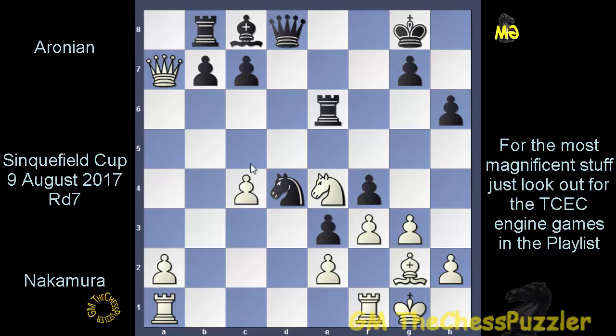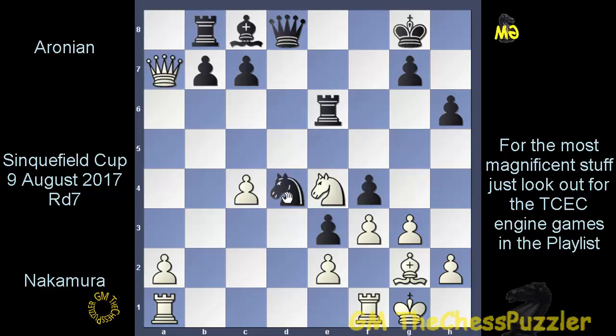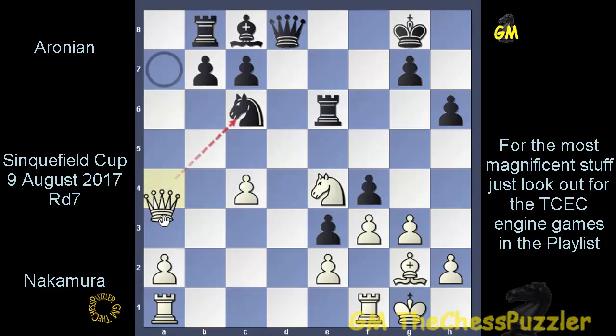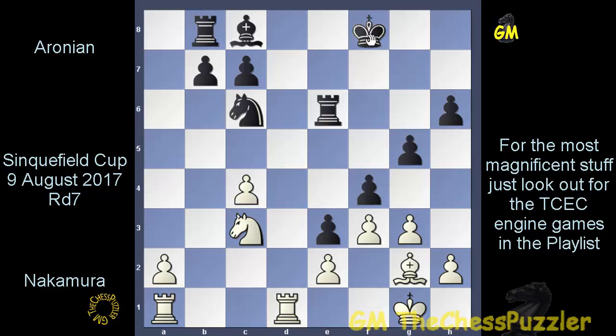A move like Bd7 is going to be catastrophic because it leaves the knights wide open, and once the queen takes them, you may want to kiss this game goodbye. In fact, Levon had only a single response and returned the knight to c6, a move that protects the rook and attacks the queen at the same time. Having returned the queen to a3, Levon went for the trade of queens, and once Hikaru accepted, after Rd1, g5, and Nc3, the rook retreated to e7.